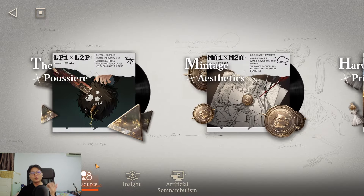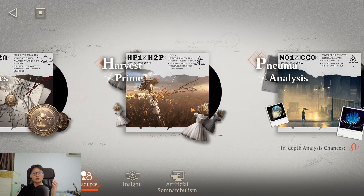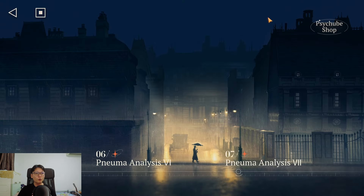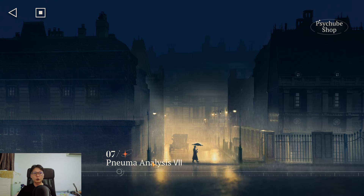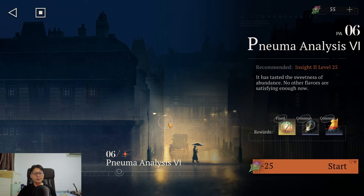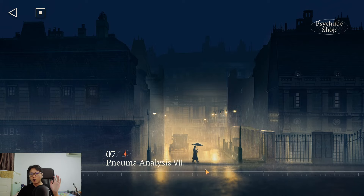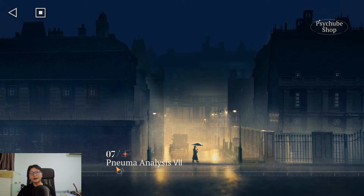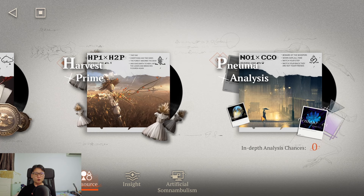Next is resource stages — Pneuma Analysis. This gives you the side cube materials, essentially your weapons. Every day you get two free tries, and you have to clear it twice per day. Don't worry if you can only clear three stages instead of farming up to seven, because the dailies always give you a fixed amount. Don't push yourself too hard; just make sure you use your two tries per day.